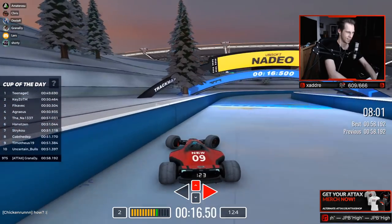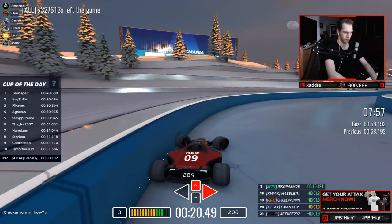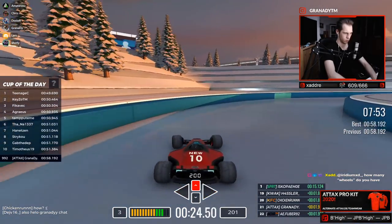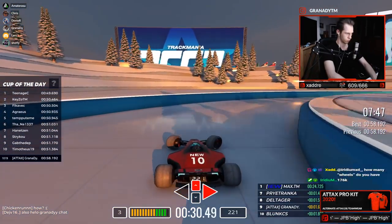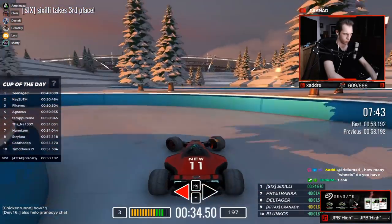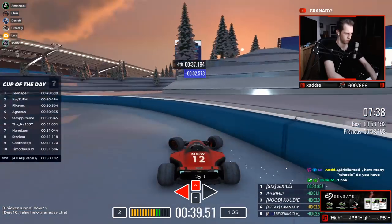What super boost? At this very part — the long right turn, like after the first checkpoint or so. When you make an ice slide there and hit the wall with your back, then you get the super boost. This is basically the bug that Caldok also abused. And there's a khaki map. If you go for that, then it's pretty close.